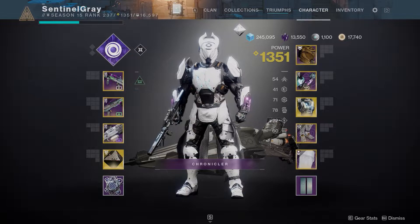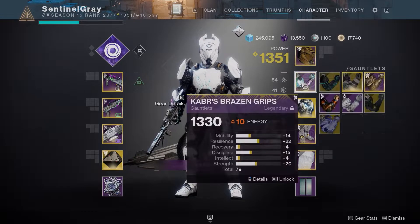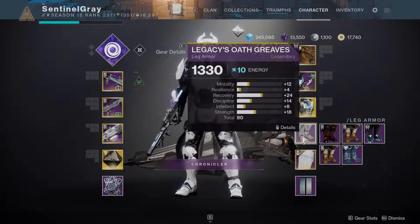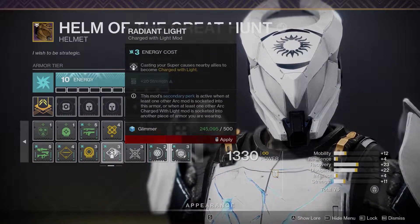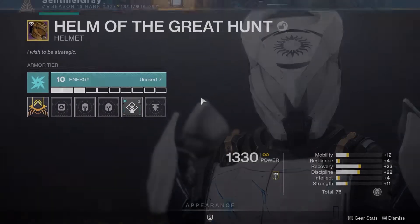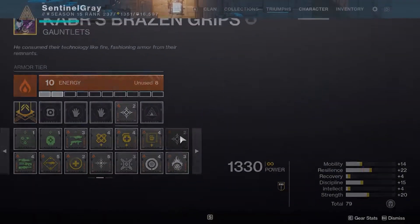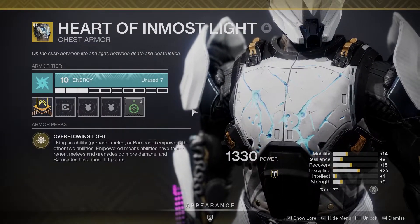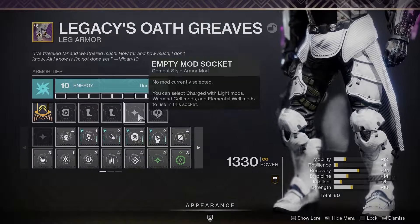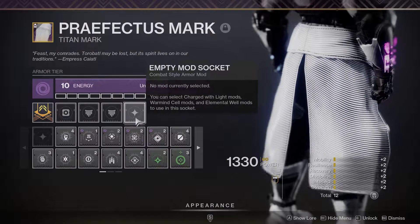After you've changed the energy on all your armor — as a reminder: head for arc, arms for solar, chest for arc, legs for arc, and class item for void — we'll move on to actually putting the mods on. Just to clarify, the armor pieces don't have to be in that exact slot. Radiant Light doesn't only work on an arc energy helmet — it can be put on any arc energy armor piece. The best approach is to slot in all the mods the build is centered around first: Radiant Light, Charged Up, Taking Charge, Powerful Friends, and Protective Light, before anything else.